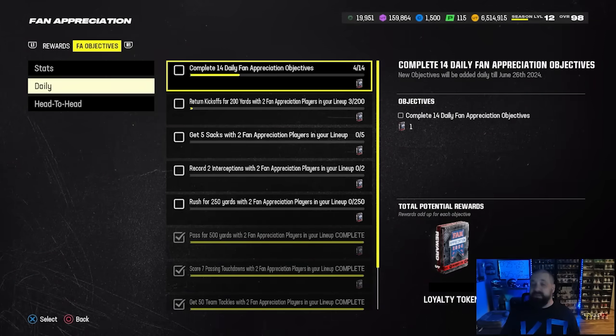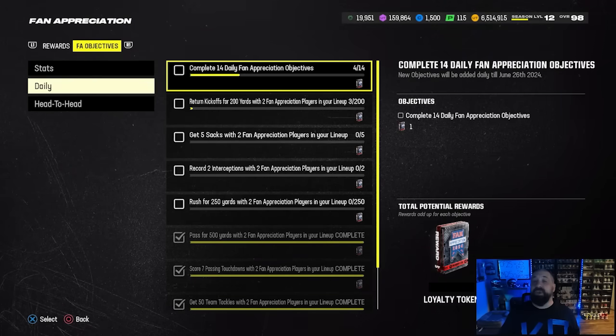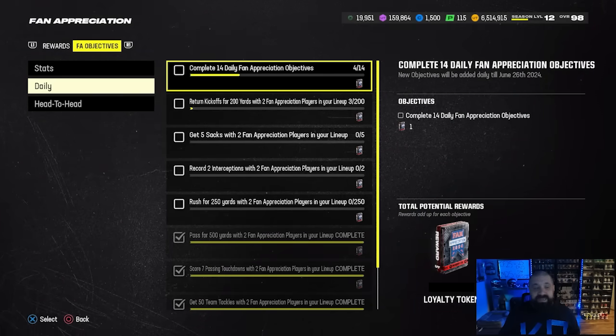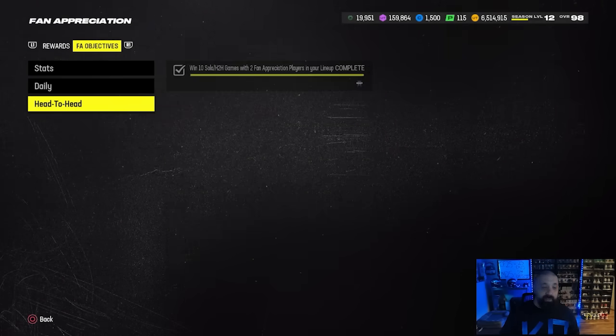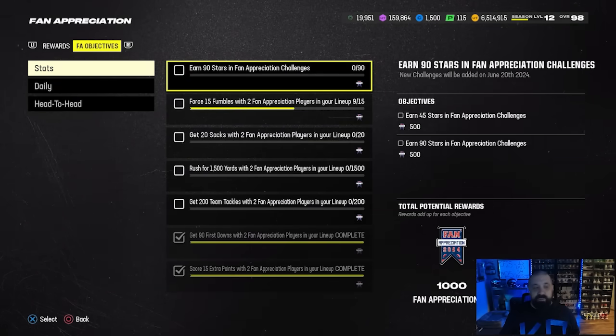I think the 14th day will probably be Wednesday a week from yesterday. You're going to earn one of the fan appreciation loyalty tokens, which is like a bronze or goldish color. That's what's going to take the welcome pack players from a 98 to a 99 overall. So you get one in the daily objective section, and by the way, no new head-to-head statistical objectives were added — everything new is in the stats section.